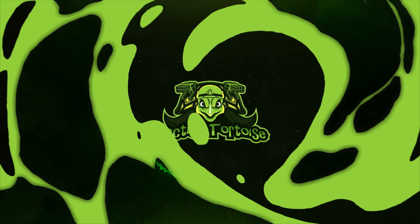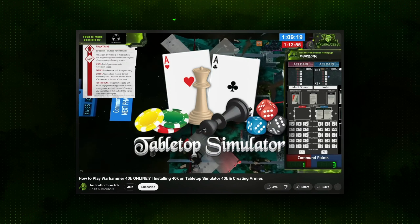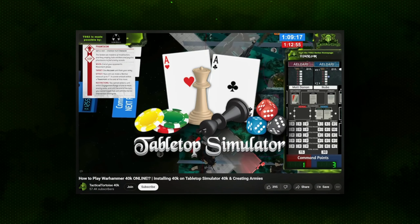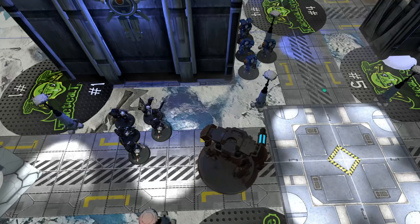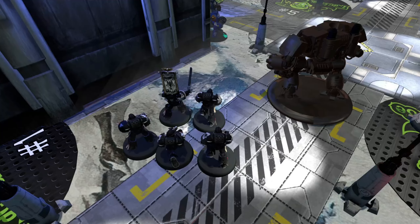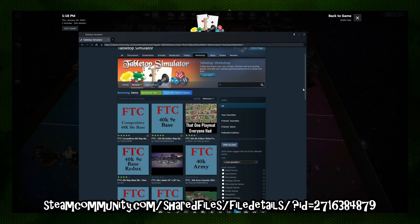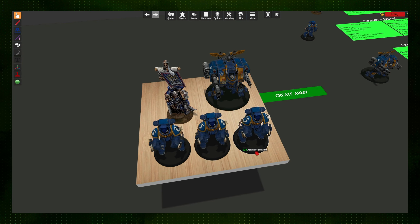Welcome back to Tactical Tortoise. My name is Trevi, and in a recent video I talked about how to install and some preliminaries on using Warhammer 40K on Tabletop Simulator. Today we're going to be breaking down all you need to know to actually set up and play a game on TTS. I'm going to assume that you have all of the mods we talked about previously as well as your armies constructed using Yellow Scribe.